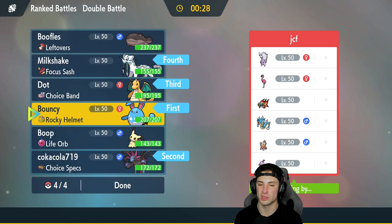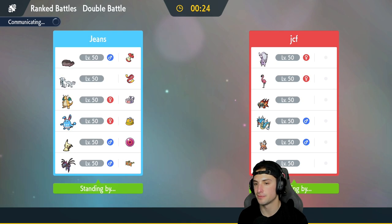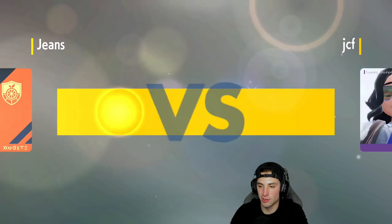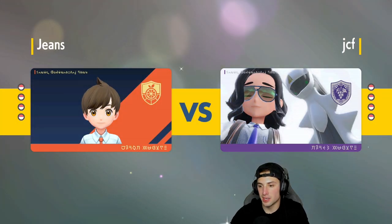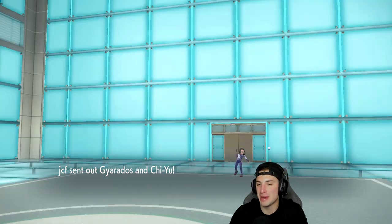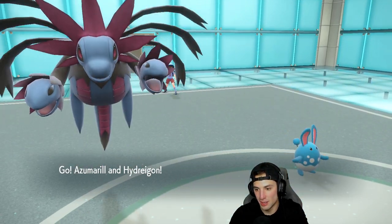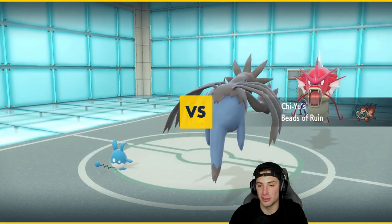Or do I go Mimikyu instead of Dragonite? Dragonite has Stomping Tantrum which works well as a back-end Pokemon with the Choice Band, because if Goodra boosts up we'll need somebody to do some damage on it. I'll take it. In this video we used all the Pokemon already so we're just going to use them again.